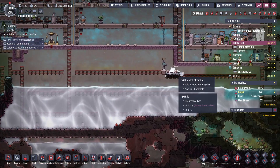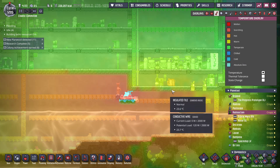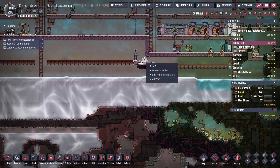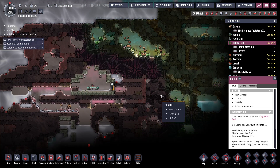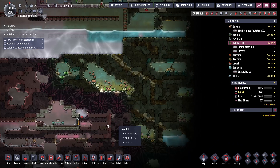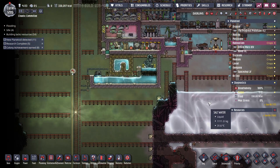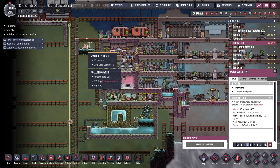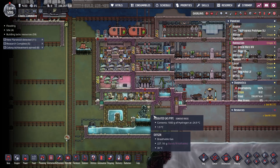So what do we got? We have a saltwater geyser. This was quite warm, so I have the bottom of the base insulated. I've got it analyzed. Down here, that is also a saltwater geyser. I went and did the priority trick to see what it was. So we got a huge pool of saltwater we'll have to deal with.